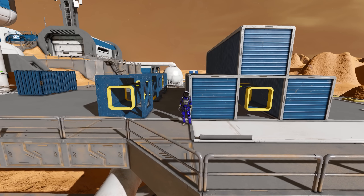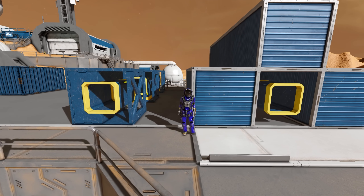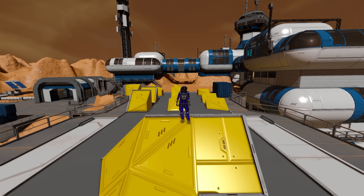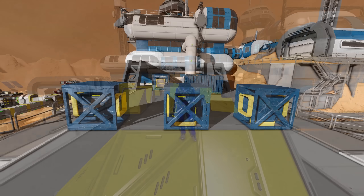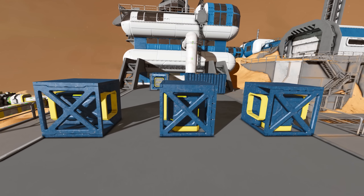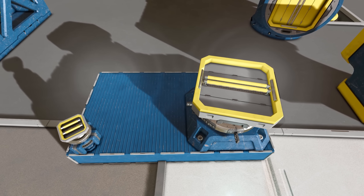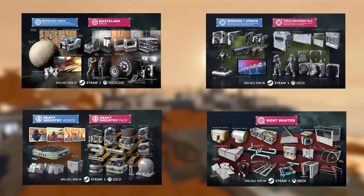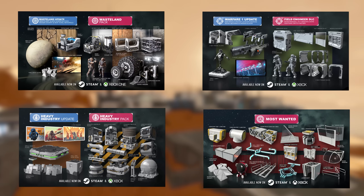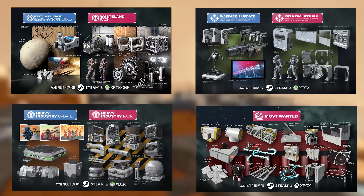Before covering the other big update, I wanted to go over Most Wanted — an update that came out between Warfare 2 and the future Grid AI update. Most Wanted added lots of things the community had asked for that didn't really fit into their own update. It was mostly cosmetic blocks, however there were a couple of functional blocks like the conveyor converter and the 1x1 rotor for small grids. There's no reason we couldn't get another one of these updates, especially since they only took a couple of months to come out.